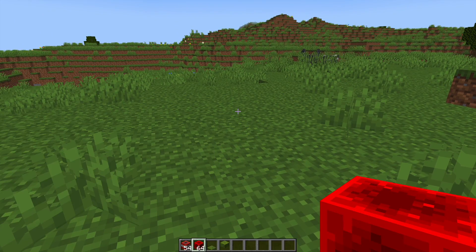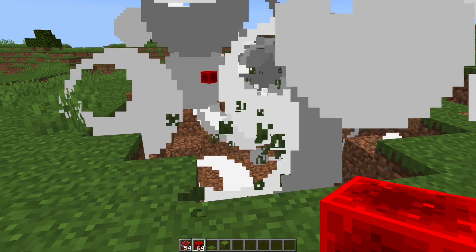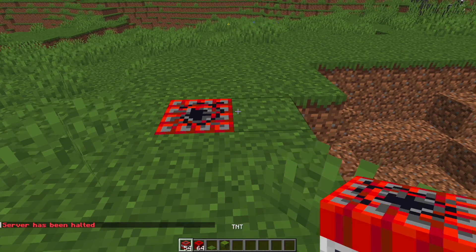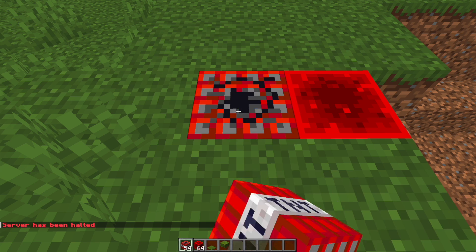So if I were to put some TNT down it's going to blow up as you would expect. However if I were to halt the server and then try the same thing, it is simply going to disappear because I have disallowed that in the config file.